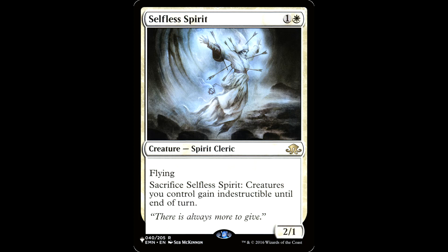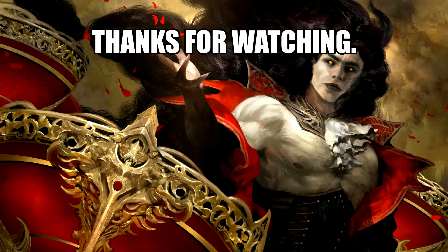Selfless Spirit is under two bucks right now. One and a white for a creature, spirit cleric, it's a 2/1 with flying. Sacrifice it: creatures you control gain indestructible until end of turn. This is a flying blocker that can protect your board of big flyers. Great budget card due to reprints.